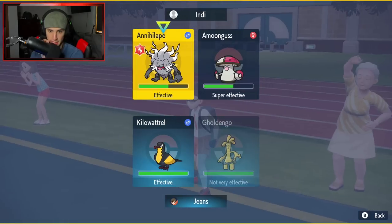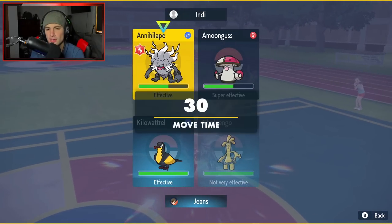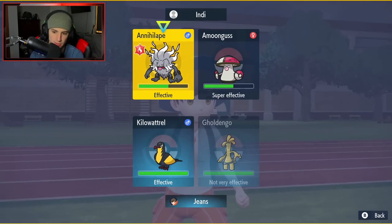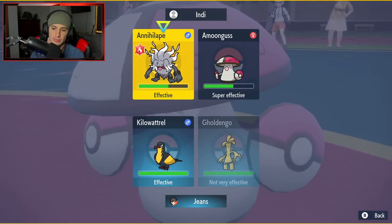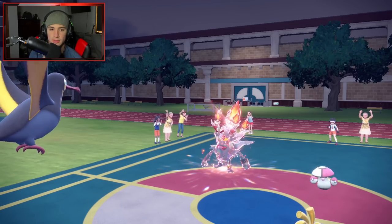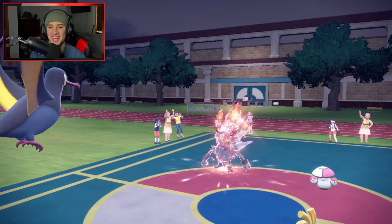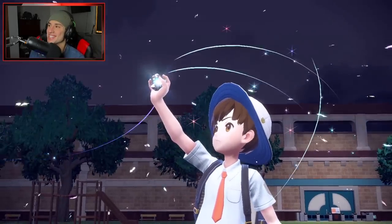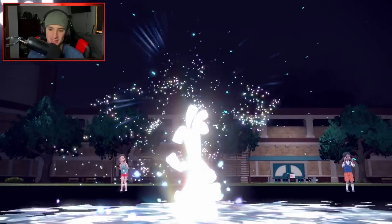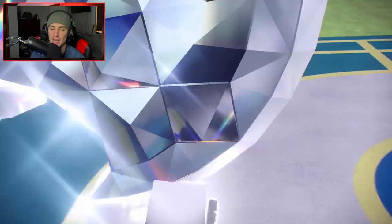Our problem is Meowscarada. I could Fake Out just in case it has a Sash. Psychic has no effect and we're Choice locked into it - real ugly. The Fake Out comes out just in case it has a Sash. I don't think Meowscarada can one-shot my Hariyama at over 200 HP - I'm at 234. If it KOs me it would be ggs. He goes for Knock Off - we eat that up all day. Close Combat comes out and it's gg!